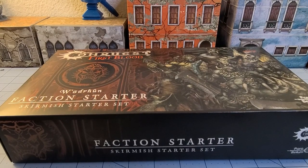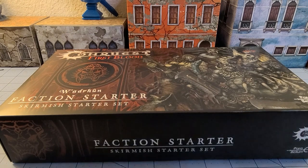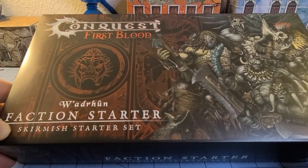Hey everybody, welcome to Obscurities and Miniatures. Look what the cat dragged in — or actually the cat didn't, because I don't have a cat. But the dog barked at the mailman, so that's got to count for something. Anyway, today we have the new Wadroon faction starter set for Parabellum's Conquest.